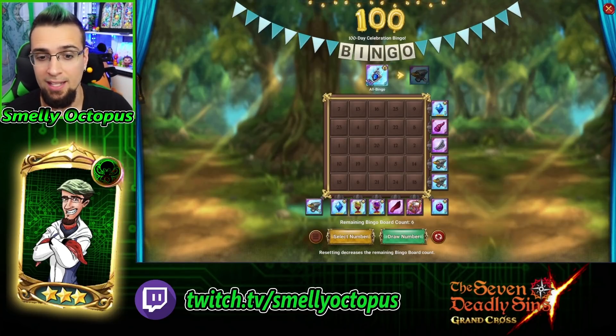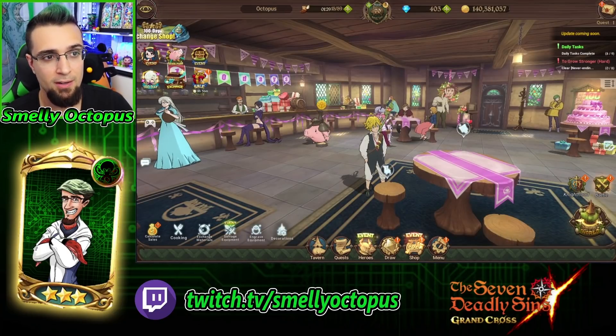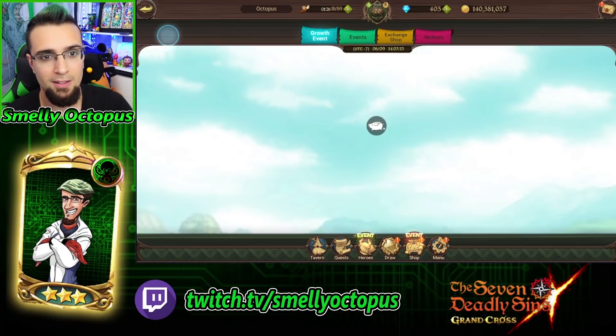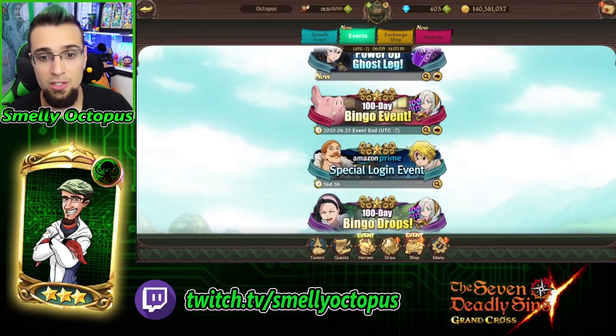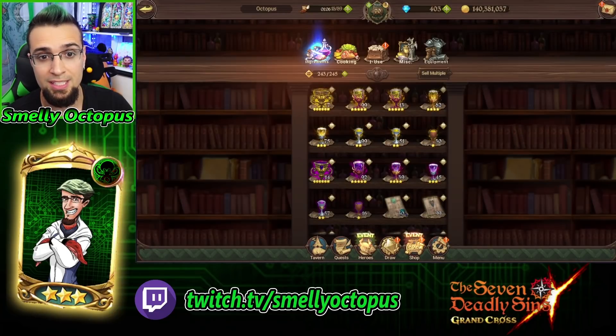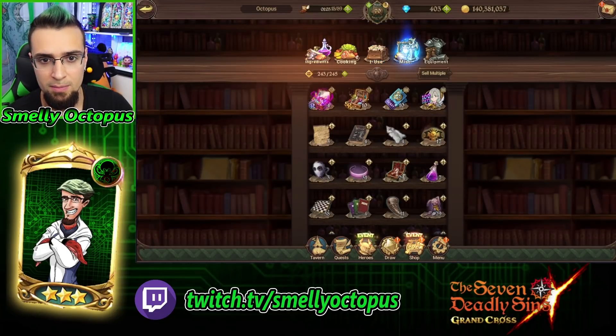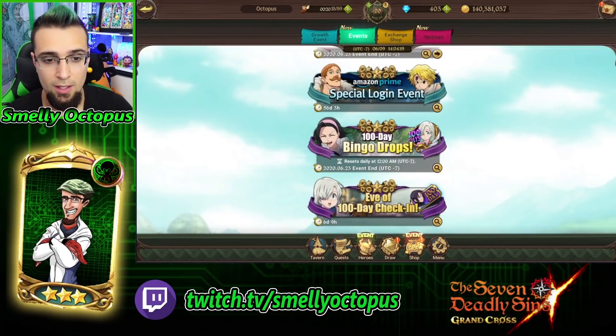There's another way to get into this and see what your total is. On the same area in the top left, you see where these banners kind of switch in and out - click on that and go to events. Under events, you're going to see the 100-day bingo event. But there's another thing here that says '100 day bingo drops,' and it's going to show your total - how many you've collected. You can collect 30 of these every day, and these are currently in your inventory.